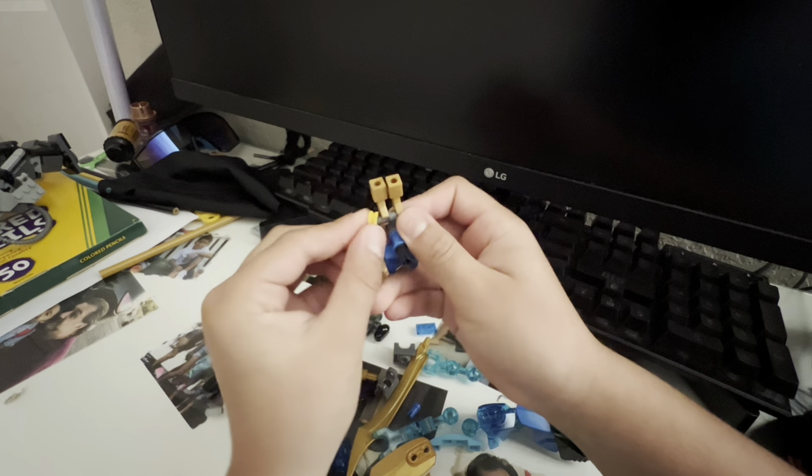Then you want these in yellow - I don't even think they're official Lego pieces. Then you want this piece in black. I don't know the name of it - it's a thing that holds the Brocky squids. Then you connect the other one like this and you have his hand.